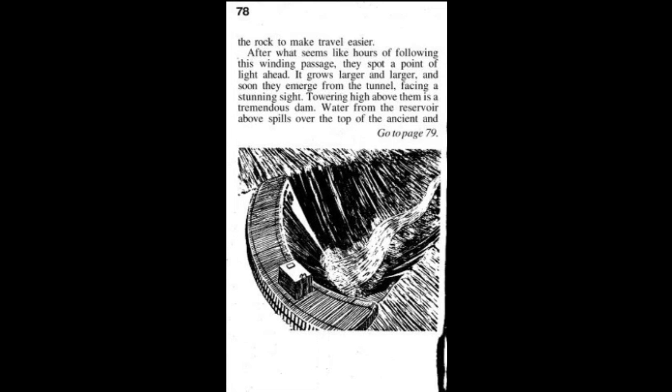After what seems like hours of following this winding passage, they spot a point of light ahead. It grows larger and larger, and soon they emerge from the tunnel facing a stunning sight. Towering high above them is a tremendous dam. Water from the reservoir above spills over the top of the ancient and neglected dam. Below them, the spill-off forms a mighty river. Downstream, sunlight pours in from a gaping opening where the river flows out of the underground cavern and into the world of the sun. 'This must be Flathead Control Dam number three,' Jiranda says, studying the map. 'It's supposed to be the greatest engineering feat in history of the great underground empire, designed by Lord Dimwit Flathead himself. And that's the Frigid River there.'